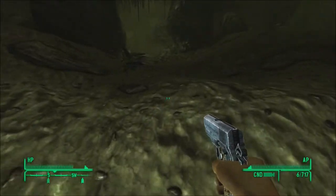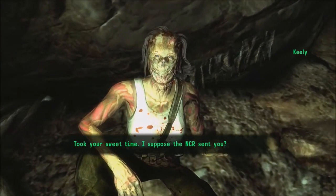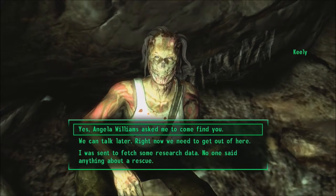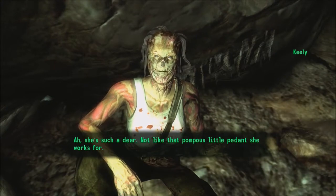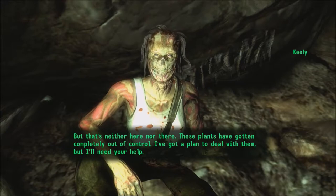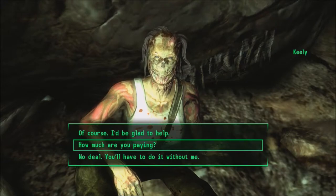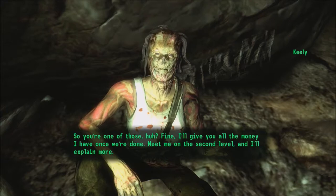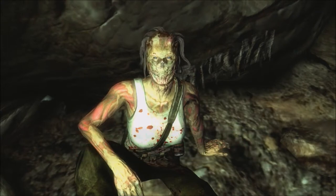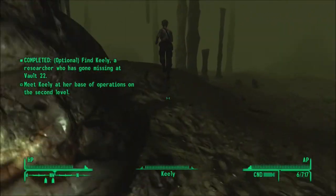Keeley should still be alive over here — yep, there she is. Hey Keeley! 'Took your sweet time. I suppose the NCR sent you.' Yeah — Angela Williams asked me to come find you. 'She's such a dear, not like that pompous little pedon she works for. But that's neither here nor there. These plants have gotten completely out of control. I've got a plan to deal with them but I'll need your help.' Meet Keeley at her base of operations on the second level — I'll just follow her.